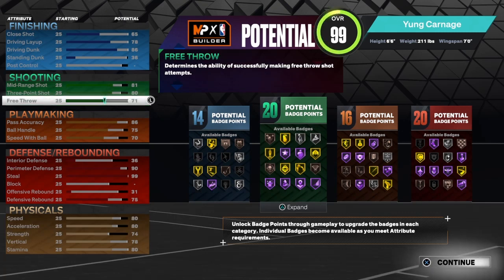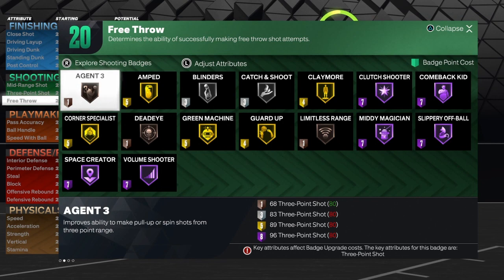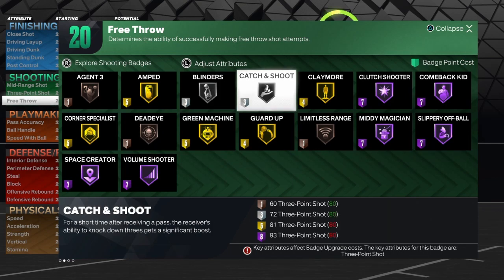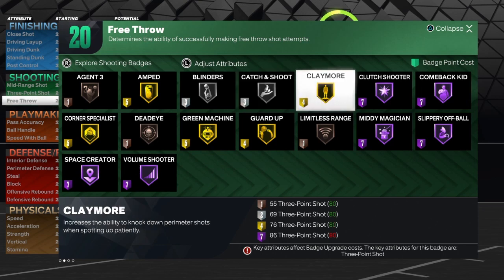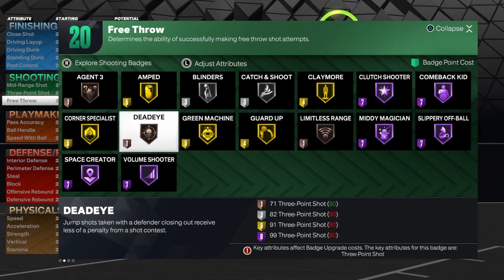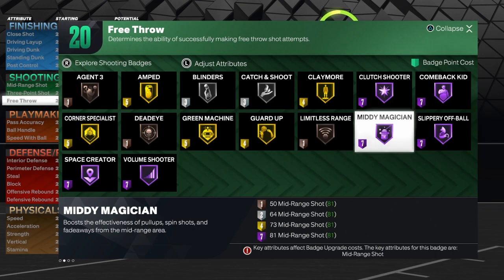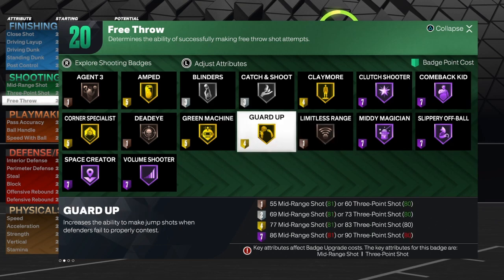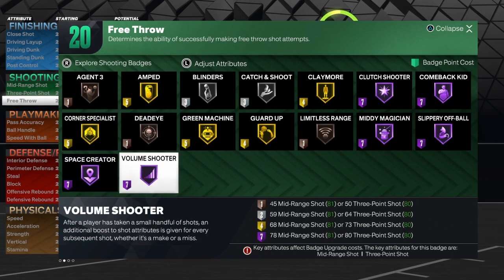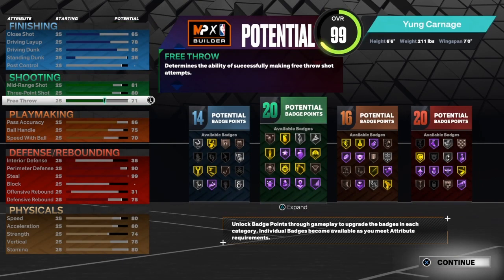Dropping down to shooting — you have an 81 mid-range, an 83 three-ball, and a 71 free throw. That's 20 shooting badges. You have agent three on bronze, amp on gold, blinders on silver, catch and shoot on silver, claymore on gold, clutch shooter on hall of fame, comeback kid on hall of fame, slippery off-ball on hall of fame, mini magician on hall of fame, limitless range on bronze, guard up on gold, green machine on gold, dead eye on bronze, corner specials on gold, space creator, and volume shooter on hall of fame — the more you shoot the better your shot becomes.